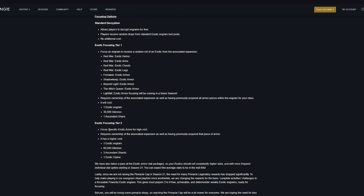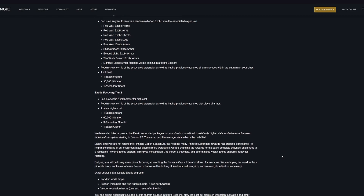Exotic focusing tier 2 lets you focus specific armor for a higher cost. Requirements include ownership of the associated expansion as well as having previously acquired that piece of armor. The cost will be 1 exotic engram, 60,000 glimmer, 3 ascendant shards, and an exotic cipher. They are also increasing how many exotic ciphers you can hold from 1 to 5, which is a good change.